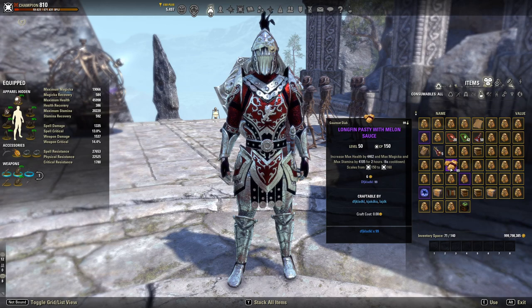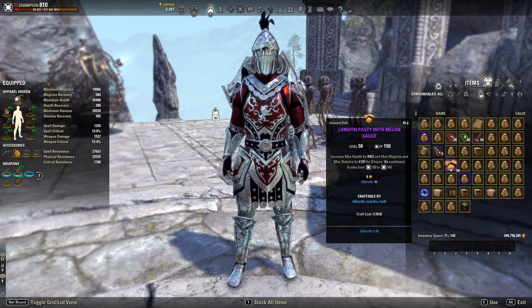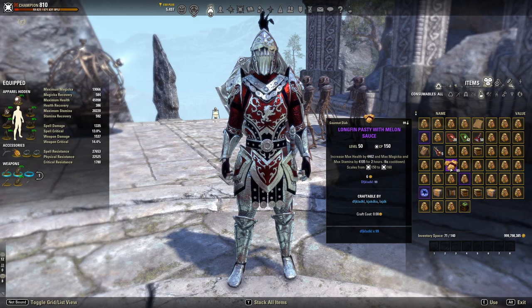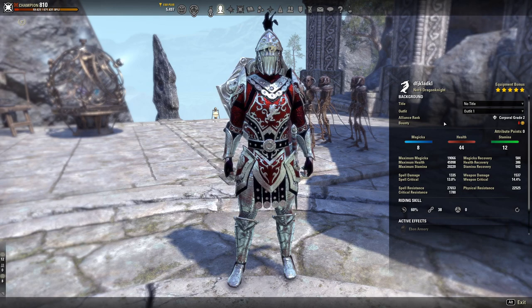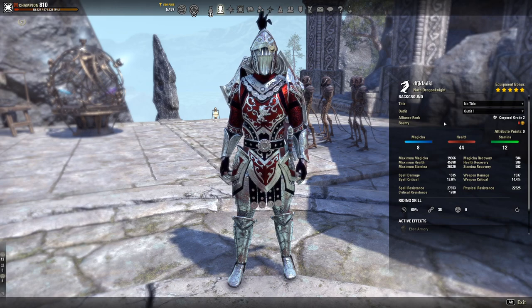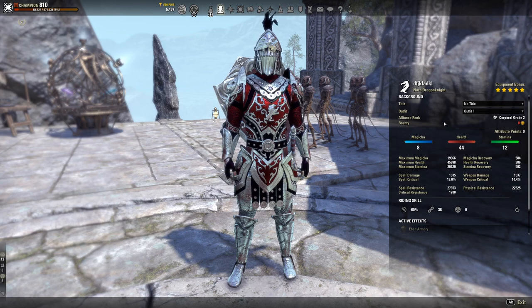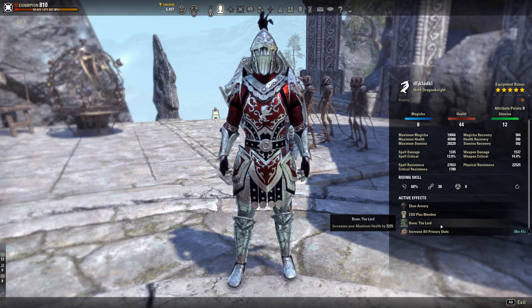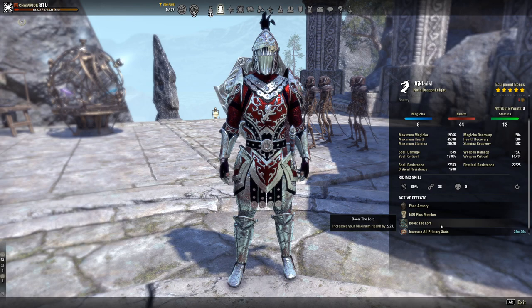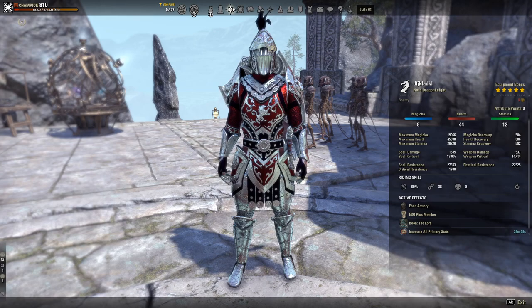The buff food I run is Long Fin Pasty with Melon Sauce, which increases max health by 4,462 and max magicka and stamina by 4,105 for two hours. You can buy it off guild traders pretty cheaply or craft it. For the race, we're playing Nord because of insane ultimate generation and great overall tanking passives. Argonians are also viable. The Mundus Stone we're using is the Lord, increasing max health by 2,225.